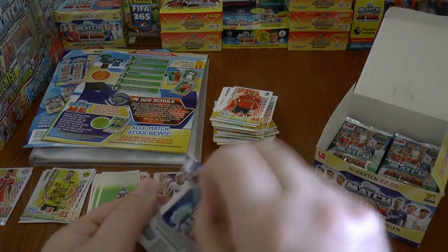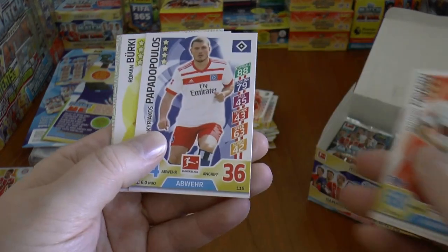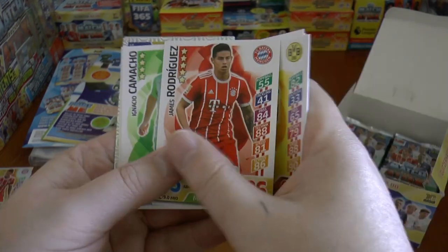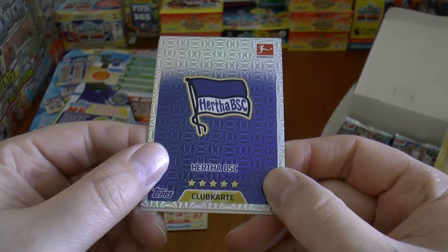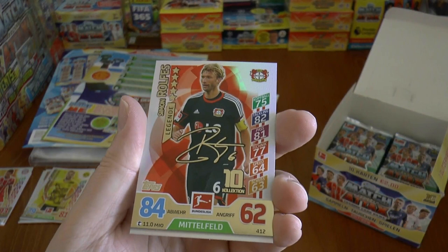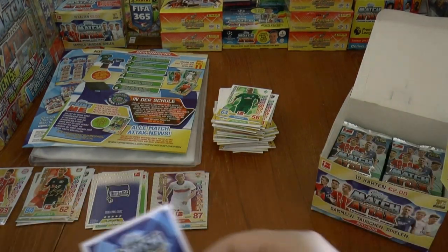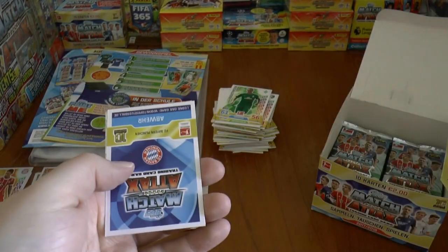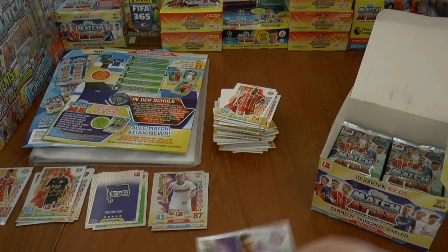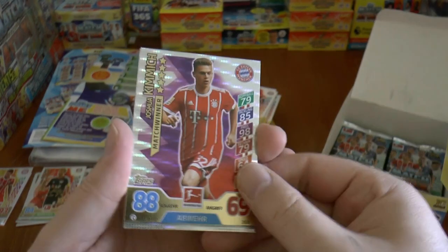This time we start with star player Plattenhardt. Aubameyang, James Rodriguez's base card there, 86 attack. And our inserts in the pack are the Hertha Berlin club card and the Simon Rolfes of Leverkusen auto card. Next out of the pack is a young centre-back with a big future ahead of him from Leverkusen. Arturo Vidal's card there of Bayern — he's been heavily linked with a return to Serie A. And then we have Kimmich, man of the match card from Bayern. This guy is a real prospect for Germany.